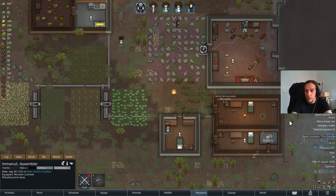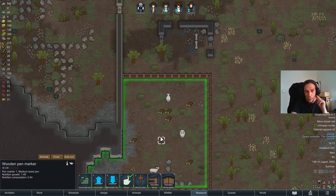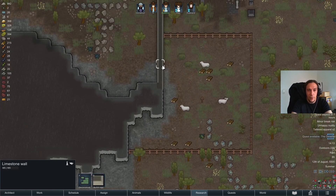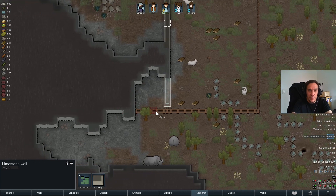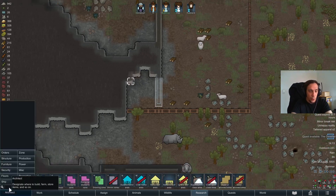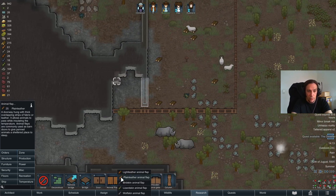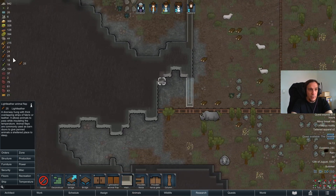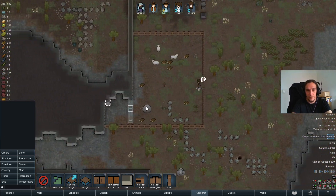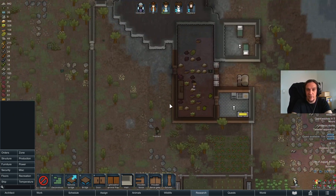We are now at the point where we have our sheep under control — they have a nice pen where they get food and can roam. The only thing I'm not happy with is that my animals will be freezing during winter, so let's build a little barn where I'll also store food for the winter, because during winter nothing will grow. I'll put animal beds inside there as well so the sheep have a little refuge.